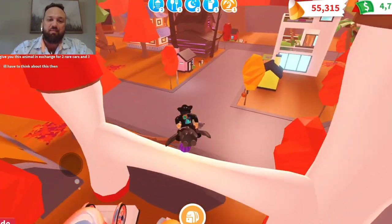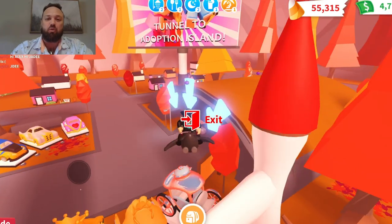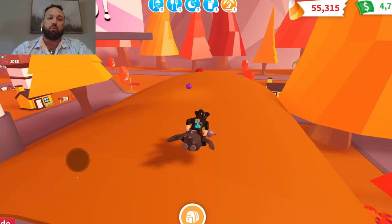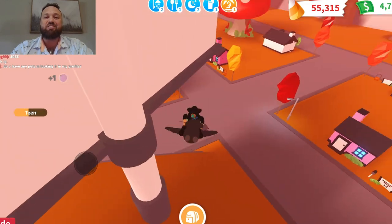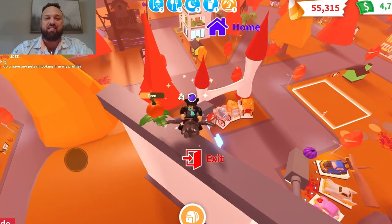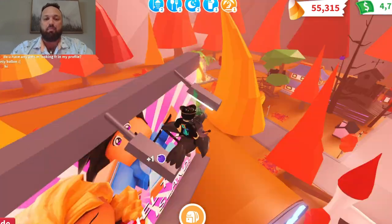We're also collecting purple pumpkins, which you can turn in for items like the Pumpkin Friend — you can see I have it below — or other items in the vending machine. There's just so many incredible things going on in Adopt Me; I really believe this is the best Halloween update they've ever done.